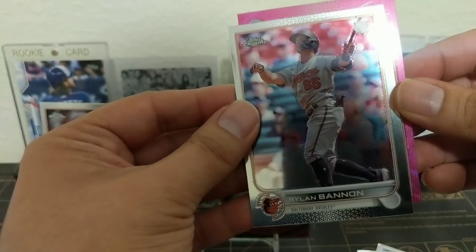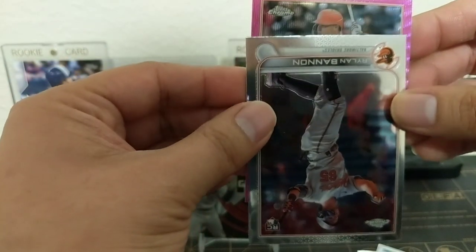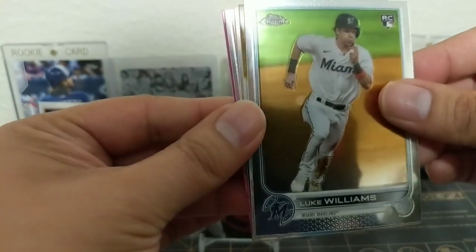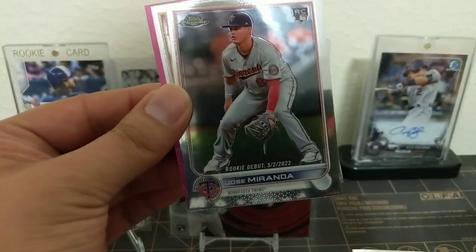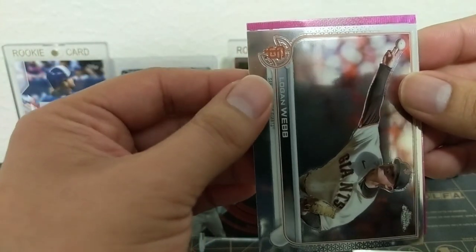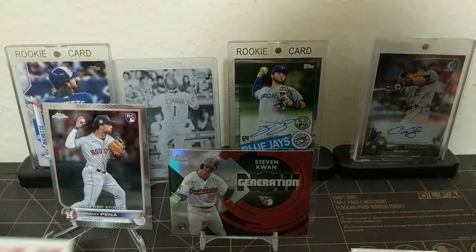Rylan Bannon, who is actually now on the Astros. This one looks pretty bad - left to right, pretty bad centering. It's gonna be a San Francisco Giant - and it's gonna be a Joc Pederson. These aren't numbered but there's three in each hanger box. We got Luke Williams rookie and looks like we got an Albert Pujols Diamond Greats. Jose Morales - that's a nice one. Logan Webb.